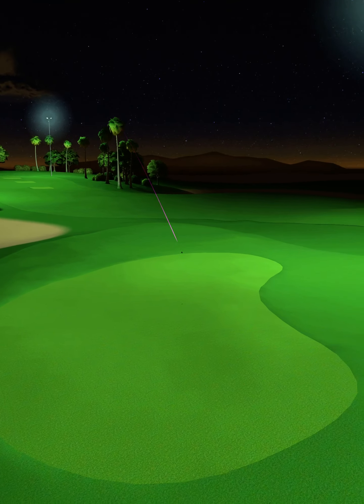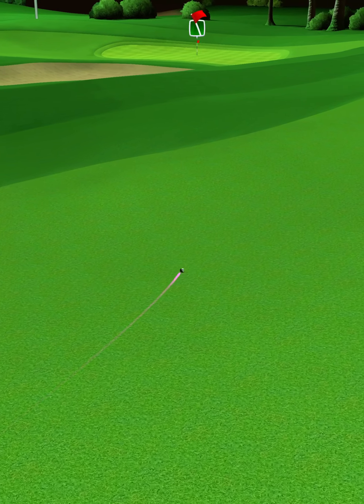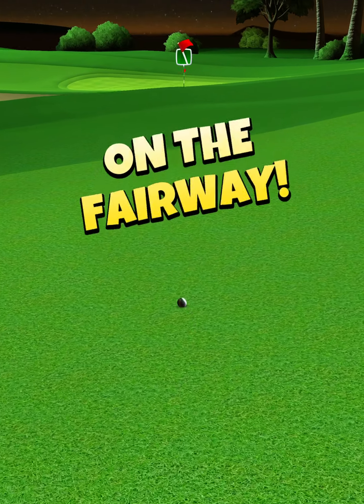The ball is going to land in the first fairway — we want to clip the rough with our second bounce and then roll out for a drive distance of 294 yards.